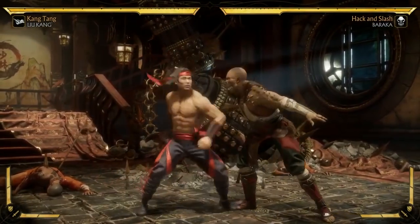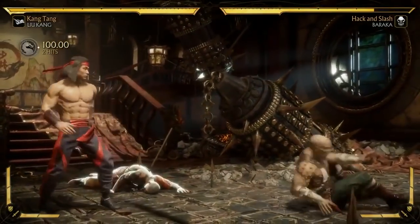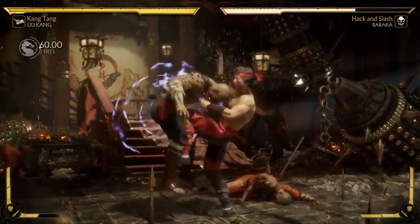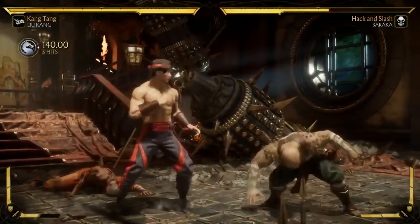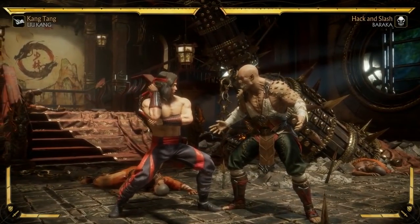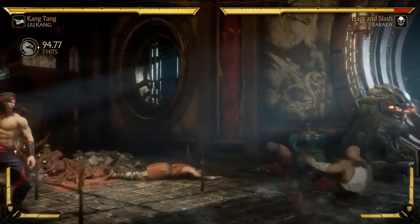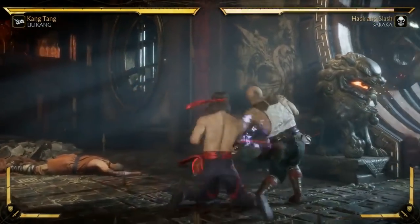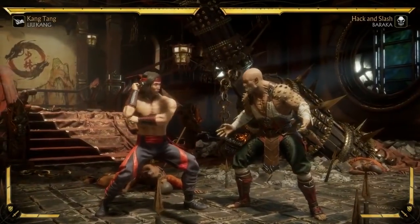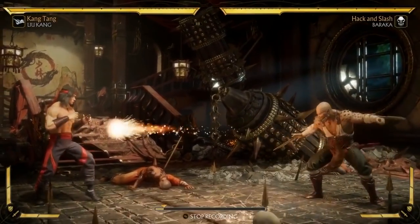The first one — I don't think Liu Kang's ever had one before — is a command grab. It's not like an attack throw, it's an actual command grab. It has a really cool amplify where he gets additional damage. And then he has a stance: you go into it and now you have a few options. One is an overhead that goes into an auto combo, and there's also a low that goes into an auto combo.